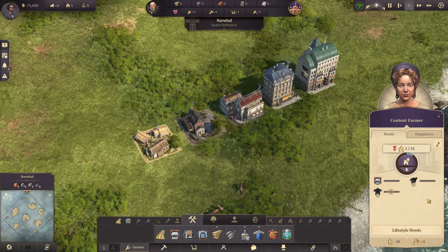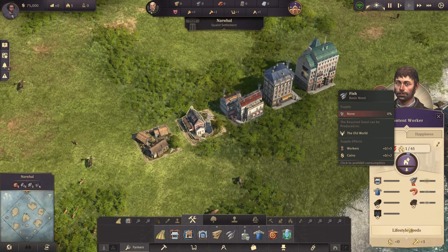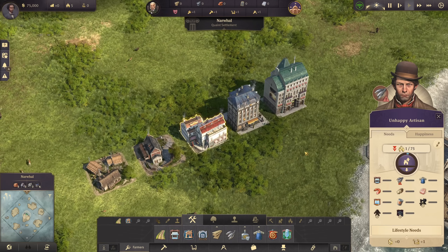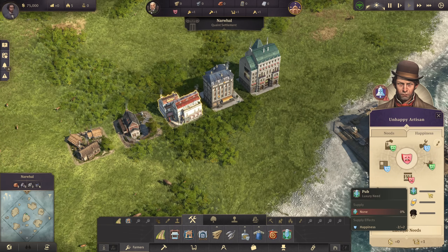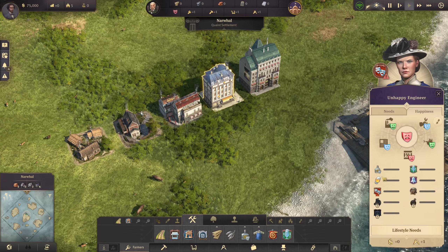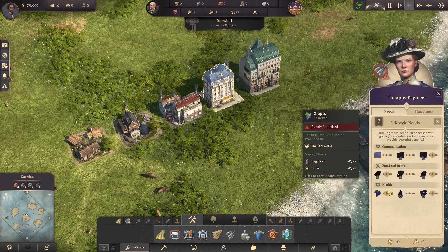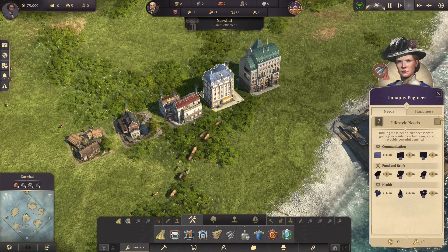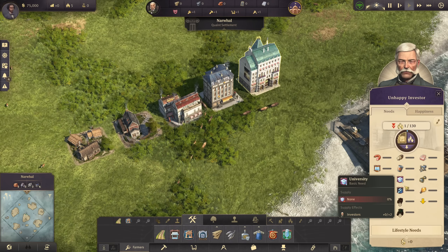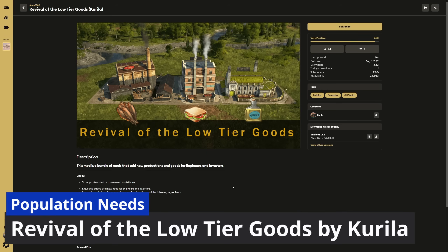In-game, farmers of course have the same needs, same lifestyle needs, same happiness needs. Same for the workers — nothing has changed there. It's when we get to artisans, engineers, and investors that we start seeing everything carried over. Artisans and engineers now need farmer-level goods, and engineers need farmer and worker-level goods as well. The only difference for engineers' lifestyle needs is that they need grapes instead of soap, since soap is a basic need he has swapped that over with grapes. And then investors need all the things.